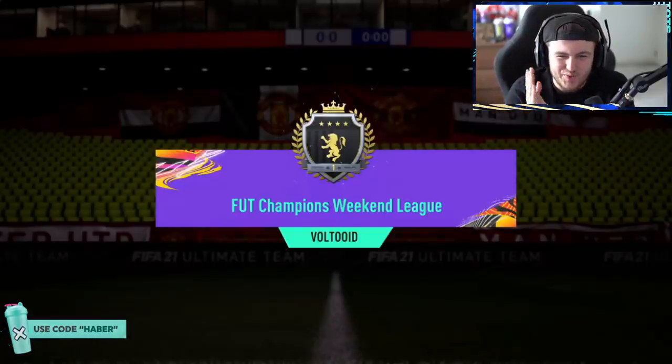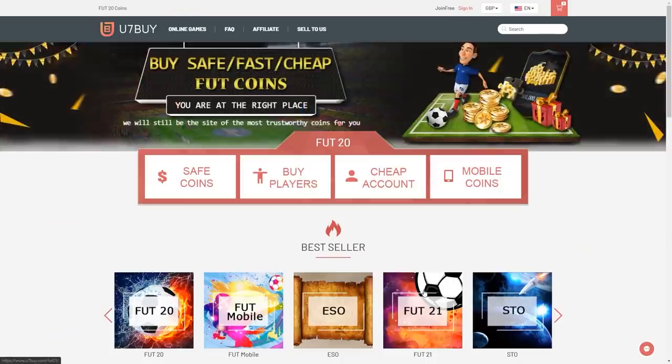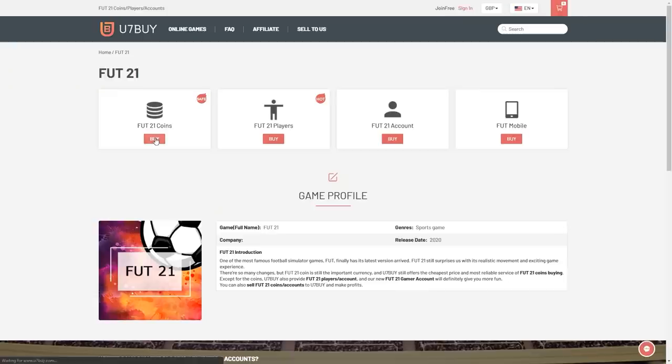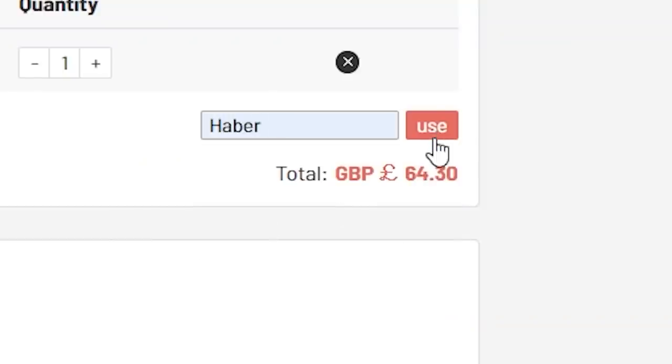How's it going, lads? Welcome back to the first Team of the Season Foot Champions Rewards video of FIFA 21. For cheap, fast and reliable foot coins, check out u7buy.com. There is a link in the description, and use the code HABER to get yourself a discount on all of your orders.